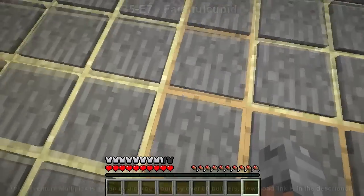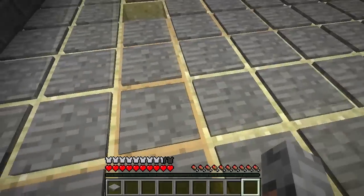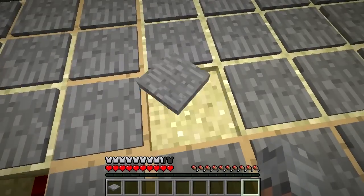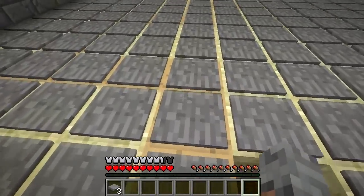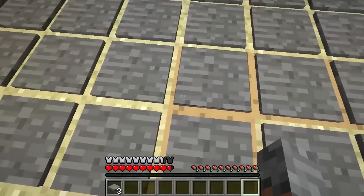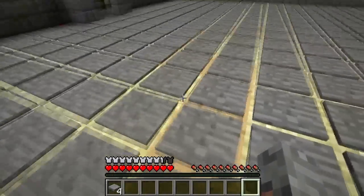We've got a bit of a maze up first. If you step over here and hold down shift, you shouldn't be able to fall off because the button will actually activate before you get to that point. So just hold down shift for the whole length of the way. I should test that theory but I don't trust it enough to do that.